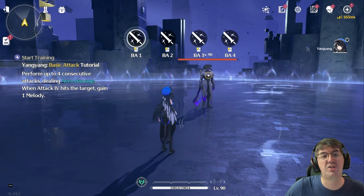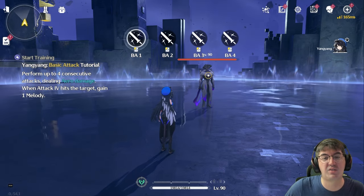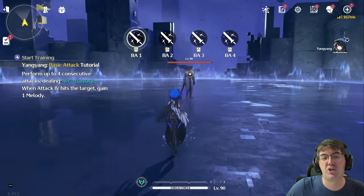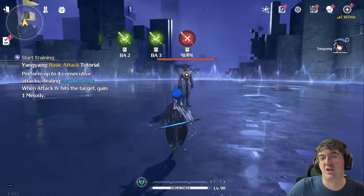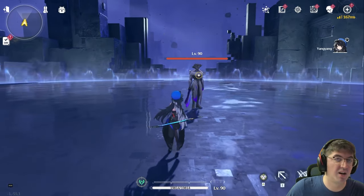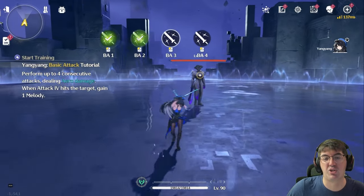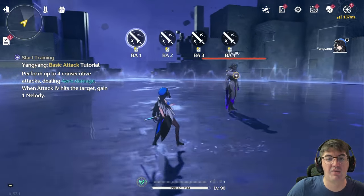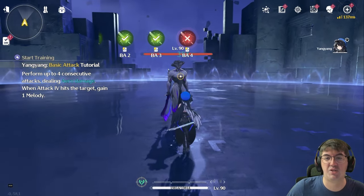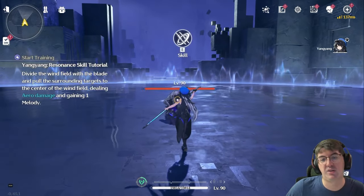Back to the actual training: this is the basic attack string with four attacks, and you get one melody — part of her Forte circuit passive — on the fourth hit. Obviously you could just mash the button, but be aware that you can actually stagger these hits. There might be times where it's more beneficial to deliberately press the button because of recovery frames and stamina — when you dodge, you lose stamina — rather than just mashing it. That's super important. You can see the nice delay between the third and fourth hit.